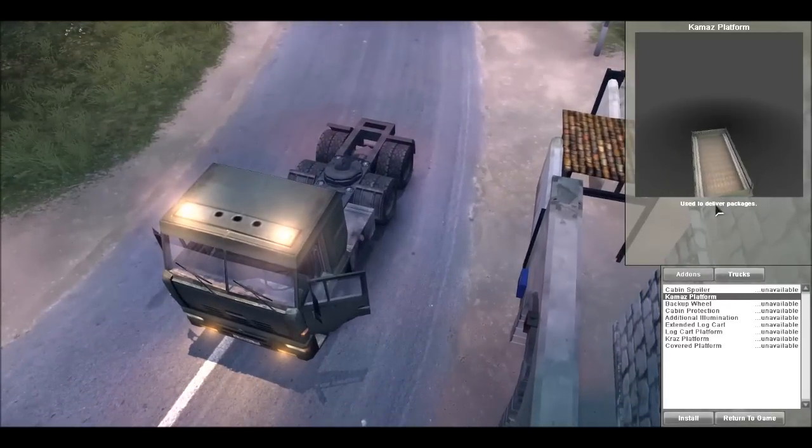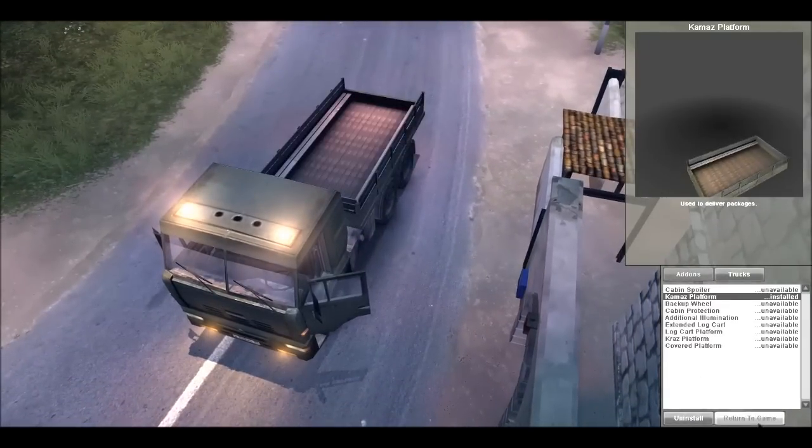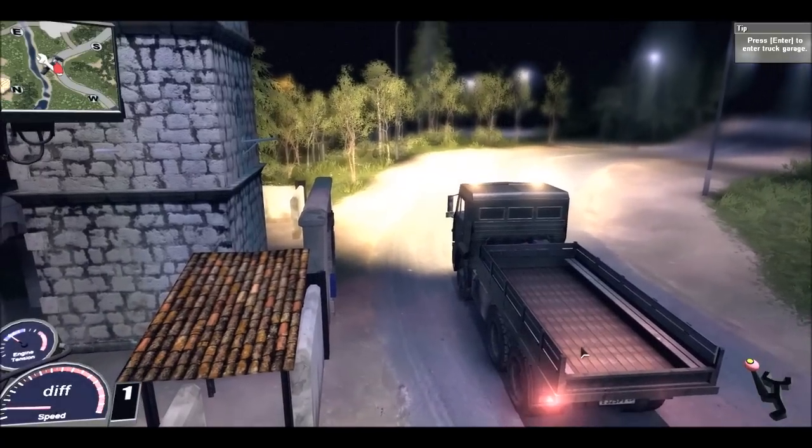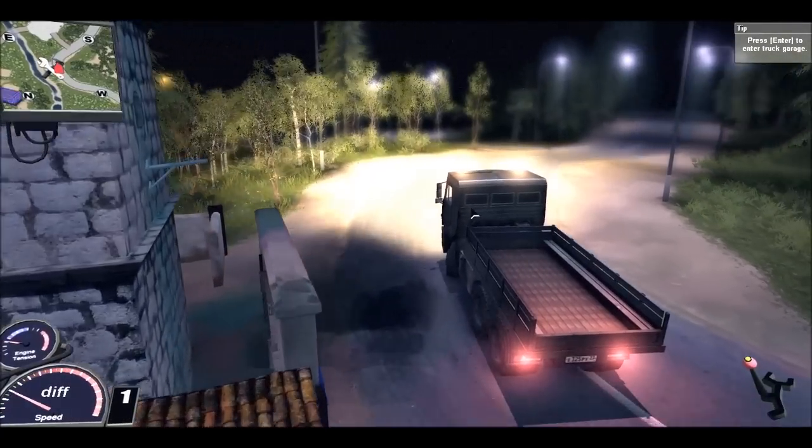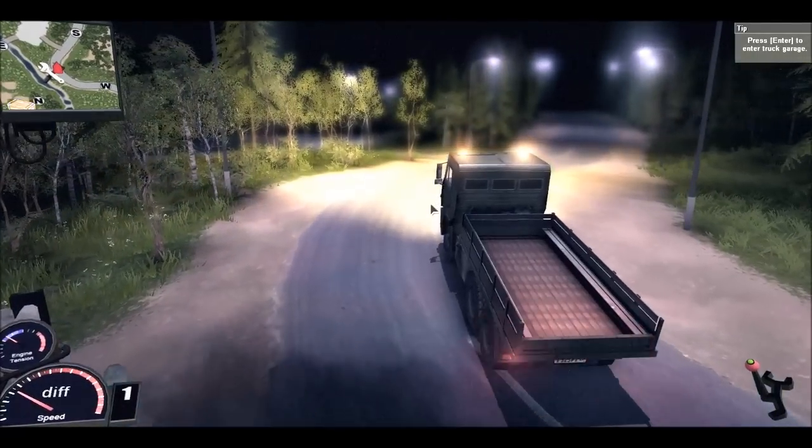We double click and it goes on the truck, then return to the game. First thing we got to do — if you look at the map there's a glowing blue box. We need to basically collect all the packages that are around, so we use WASD to drive and get to that box.